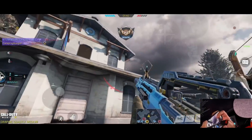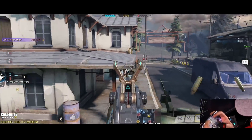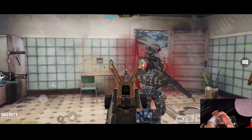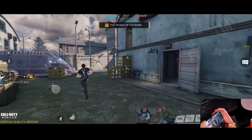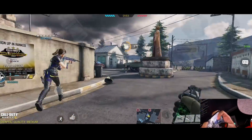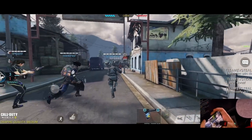We got two so far. There's somebody up here. Why are these guys using bot skins? It's kind of funny. Enemy inside — there's one right here. Bomb dropped! Defend the objectives.